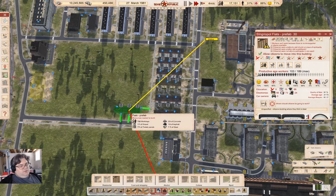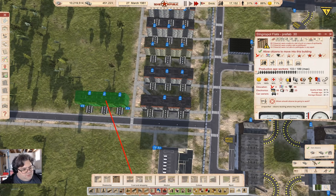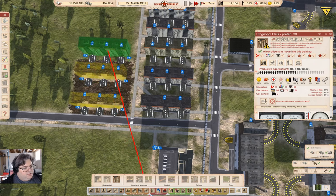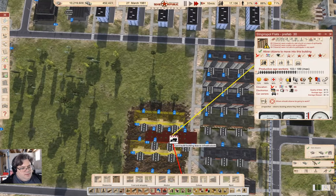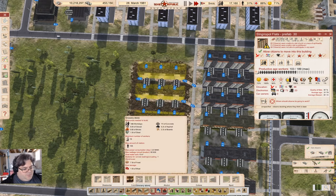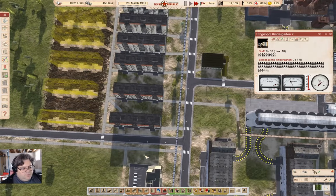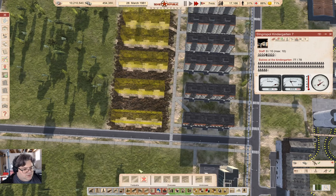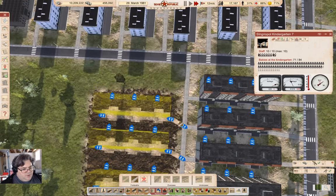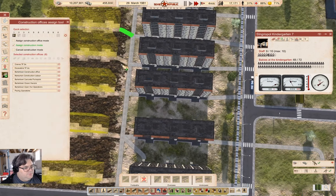Yeah, it is that one. So if I were to put a row of these here, leave a gap there — that's a kindergarten, probably need... okay, I'll need to do this — bam bam wham. Build those, let's actually queue those up.